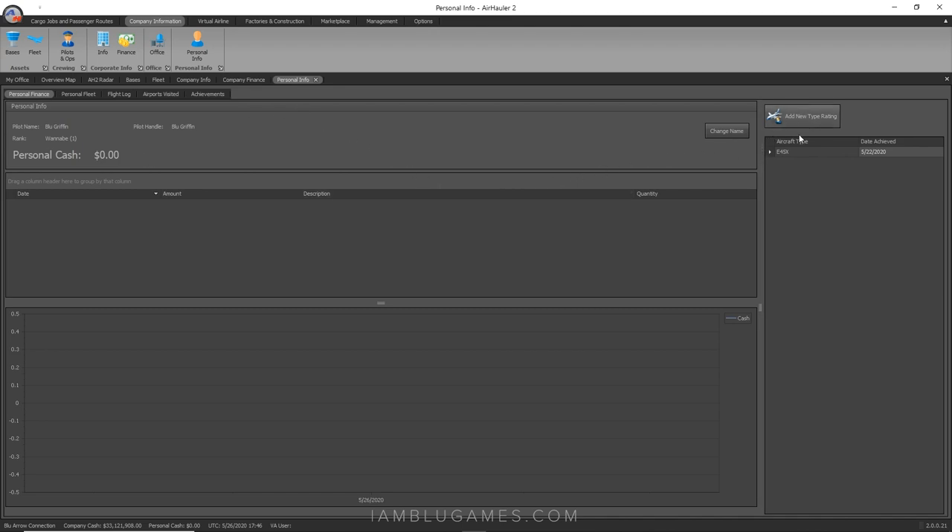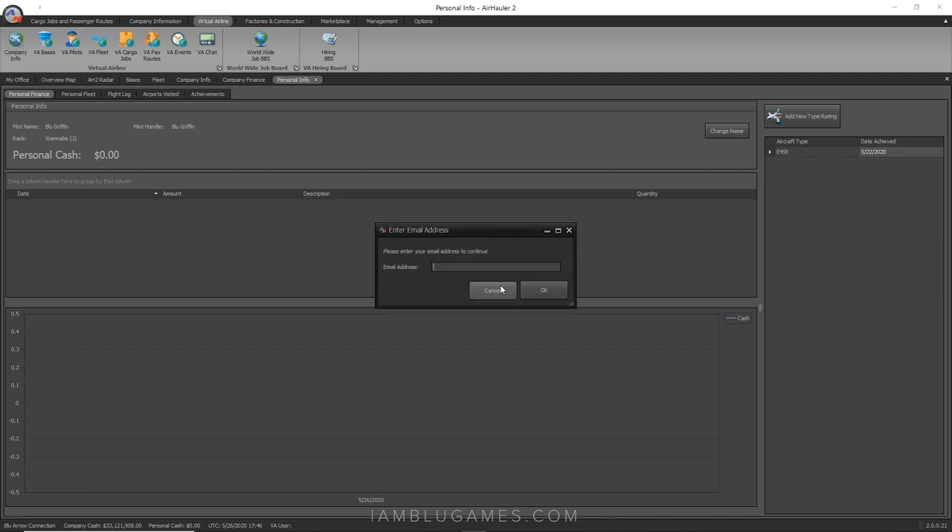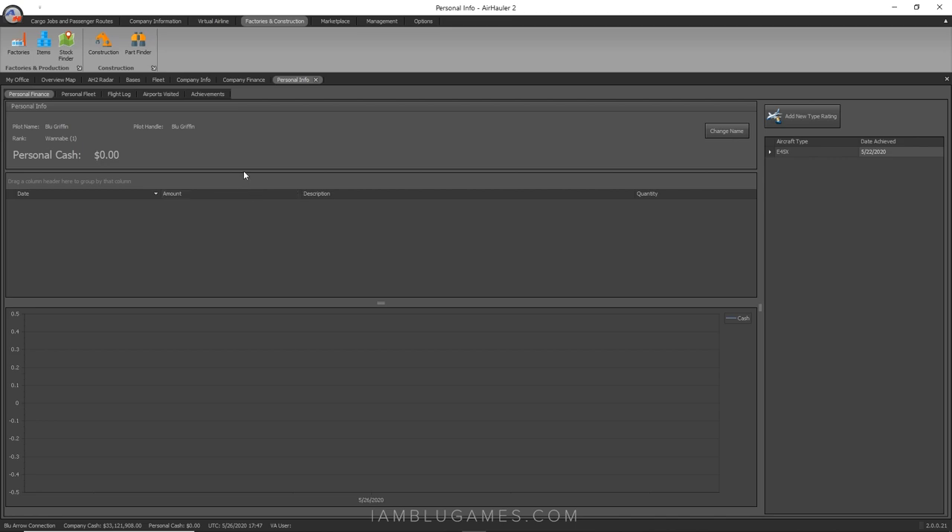The Info page also shows your type ratings, and you can add new ones. The Virtual Airlines tab is next — to access it you need to create a virtual airline with an email address. You can create cargo jobs and passenger routes as a virtual airline, and you can actually transfer your single-player aircraft to your virtual airline. Aircraft can be shared going both ways — that's a pretty cool feature.